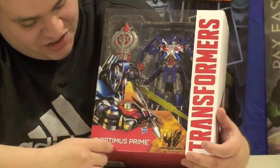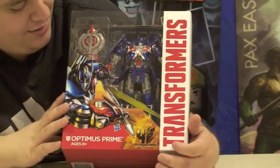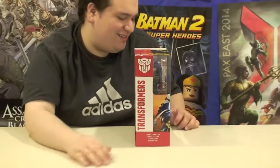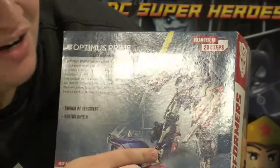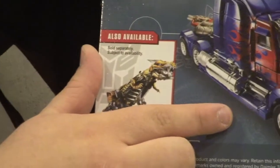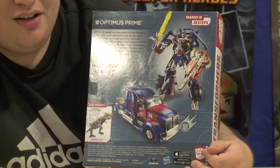It says Optimus Prime, ages 8 plus — we'll see about that. Transformers on the side here, sideways. On this side, we've got Transformers with the rest of the picture of him, and he's an Autobot. On this side, we have the Autobot symbol — it's like a meteor, it's a fire, coming down from Earth. On the back, we have a nice picture of Optimus with his sword, shield — which also looks to be a gun — and his truck mode. He turns into a truck. Grimlock is also available over here. He includes the Sword of Judgment and the Vector Shield.